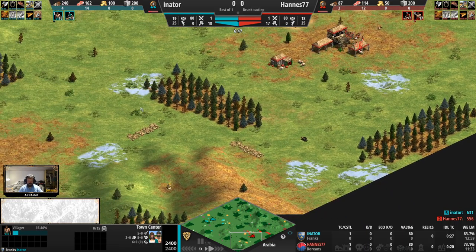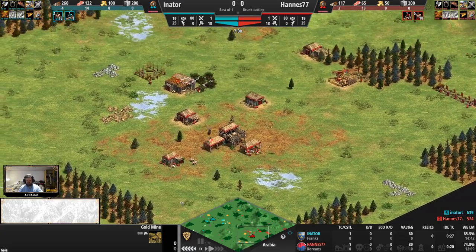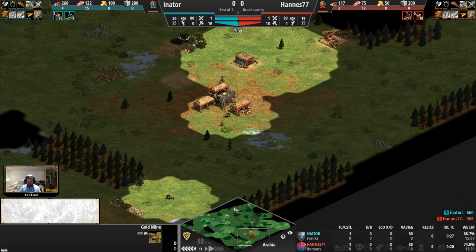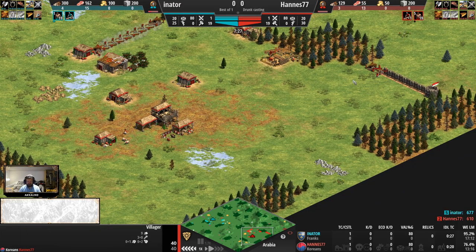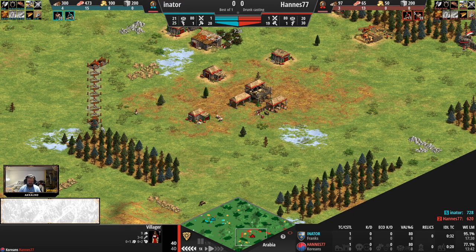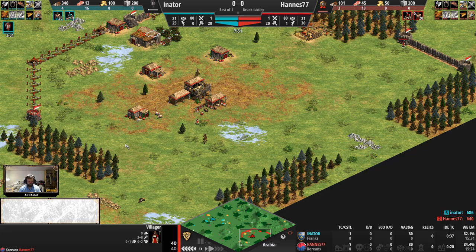Looking at this position, the golds are not doing Hannes any favors — two golds to the same left side, right next to a hill. But if you want to set back the Franks, you won't do aggression early to disallow them their great booming potential. One way to do that is to play the map as you see — walls going up in the back, walls going up here as well. Looks like Hannes is just going straight fast castle here, which is doable.